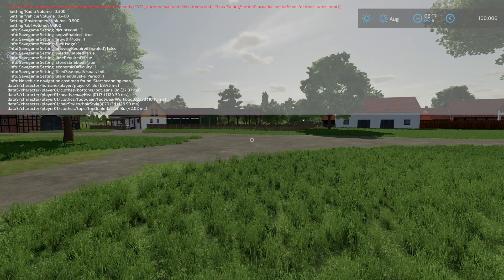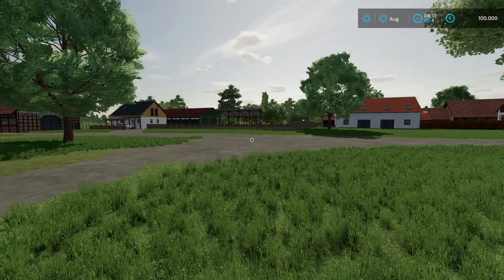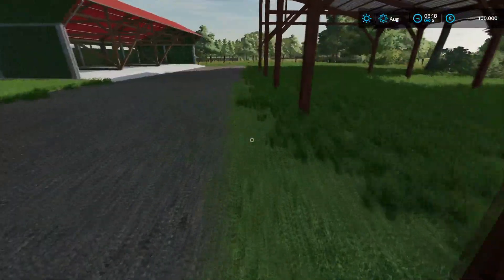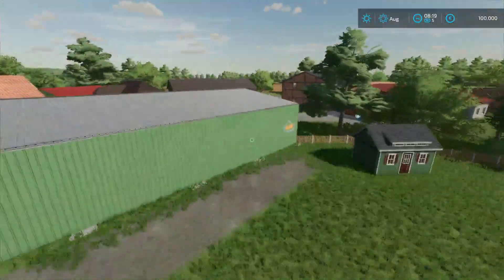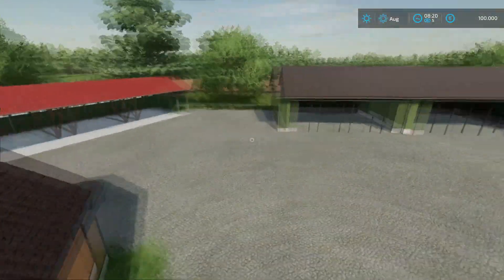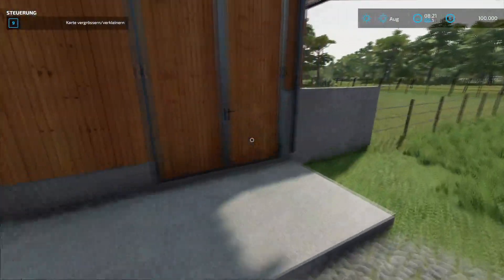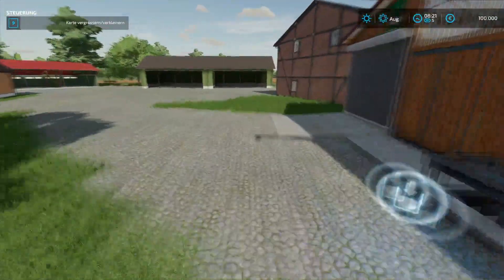Wir gucken uns das Ganze mal aus der Luft an. Da sehen wir schon ein erstes Error, das gucken wir uns aber zum Schluss an. Hier haben wir einen Unterstand – da fehlt ein bisschen die Bodentextur, da gehört normalerweise noch ein bisschen Schotter hin. Unterstellhalle, und hier haben wir noch mehr Unterstellmöglichkeiten. Da haben wir eine Scheune. Das hier ist der Kuhstall, also ist das schon mal der Kuhhof.